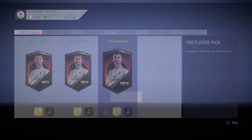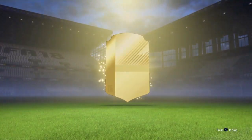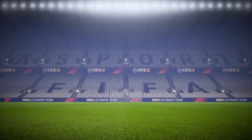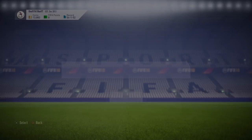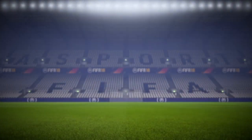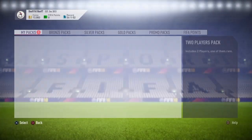Let's go ahead and open up these packs — what if we could pack something sick? First pack — no boards, so I'm just going to skip it. These are all untradeable, so you just send them to your club. Second pack — no boards again, so I'll skip. Come on, EA! Third pack — we got Marcelo, if only it was the Team of the Year one.